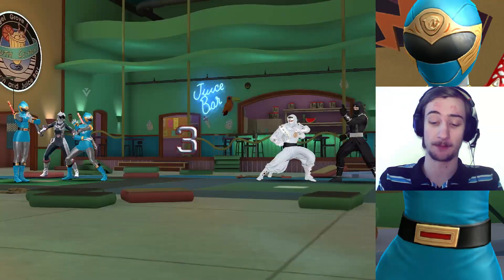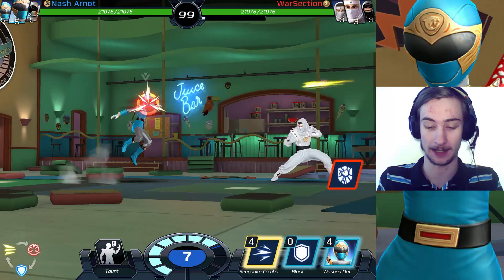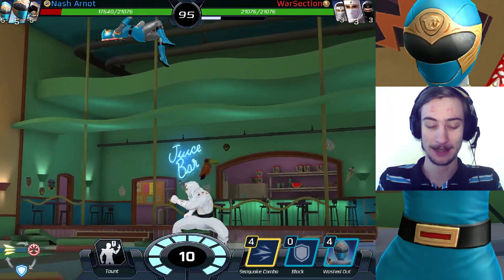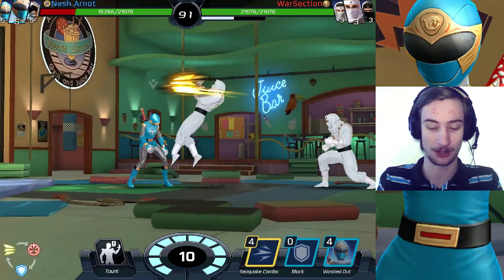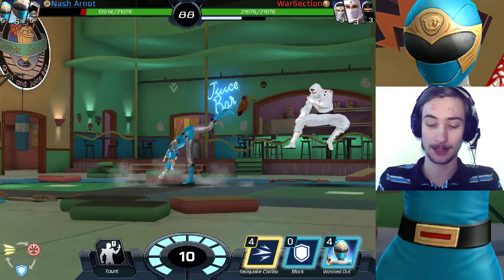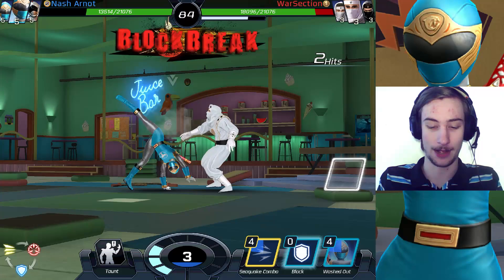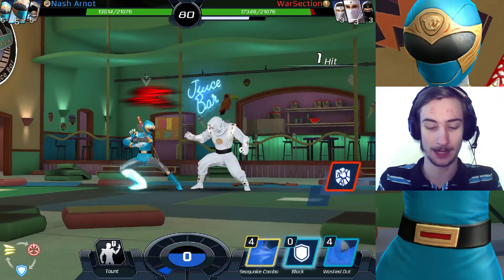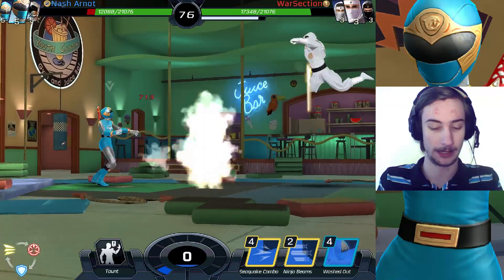We've got way too many blocks on this Tommy, so let's see — surfer kick. Dainley is a breaker trap, but you can't block that fast. You can't block an attack that soon. Supposedly they only have blocks. Poke and surfer kick. Now they have a strike and a breaker — poke and another surfer kick. They actually had more than that, and they didn't end up rotating.